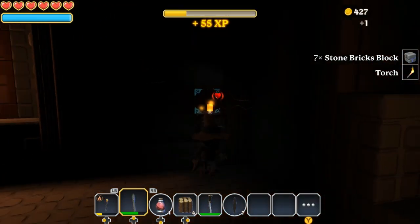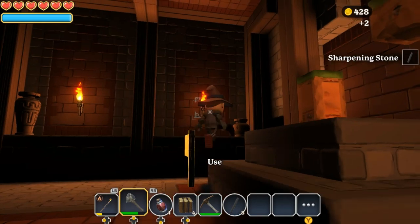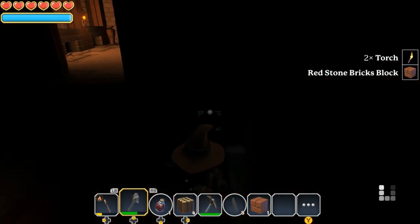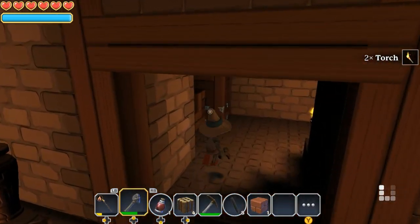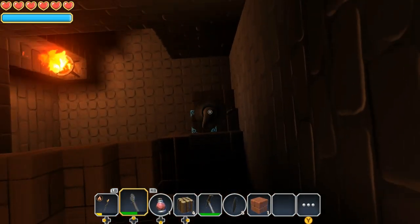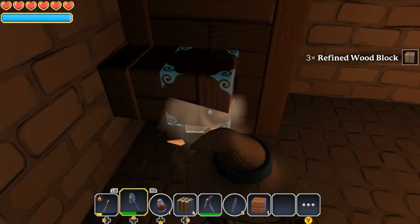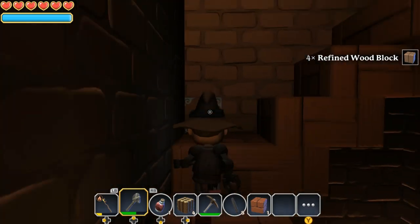I usually grab a couple of dirt blocks and stack them randomly to give me the height I need to get higher up, so I can work from the top and not miss anything I dismantle. There is a countdown timer on these things when you start dismantling them, so if you don't have inventory space you need to be quick — know what you want to get rid of and make space. You can even take the wall flame — though I shouldn't have done that, now I'm left in darkness. Definitely grab the torches because when it's dark you will need them. Also grab these staircase blocks, working from the bottom up for those.